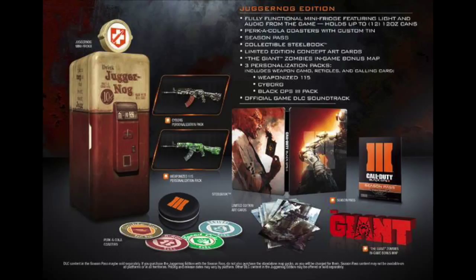Then you get Perkcola coasters with a custom tin — as you can see down there with the little perk symbols in a row like that. The tin looks pretty sick too. If I get this edition, I'm definitely going to use the tin for something.